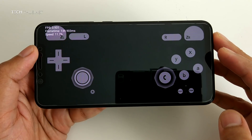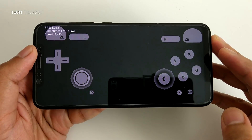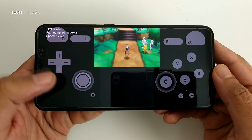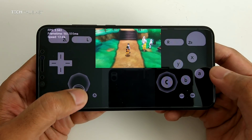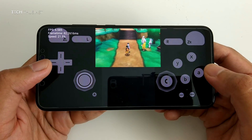I've saved it just before the first battle so we'll see how that performs. There's nothing on the bottom screen — there actually should have been — so it might be a graphical issue on this emulator for Android.